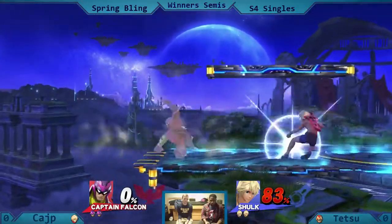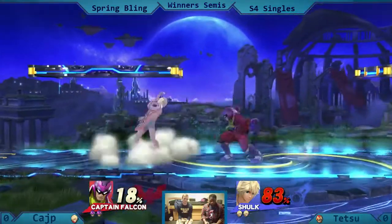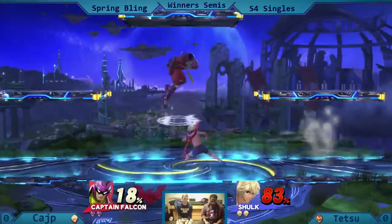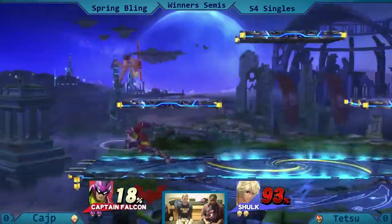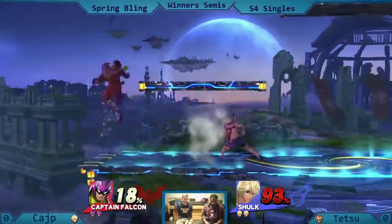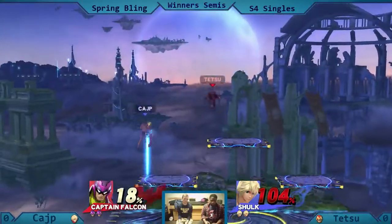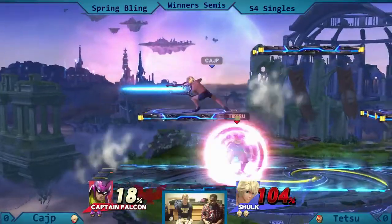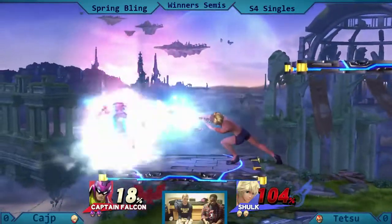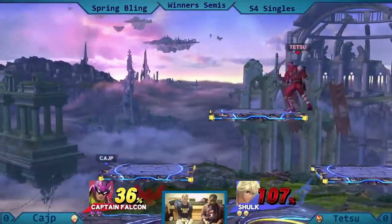Good recovery. Going for something — something to probably kill him, I'm guessing. Ooh, nice over B but it misses. Ketchup is trying to get a hold of Tetsu but he's slick, using a lot of side smashes, hopefully putting some more damage on Captain Falcon.